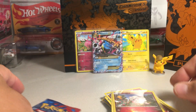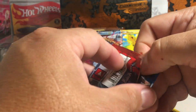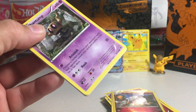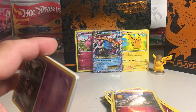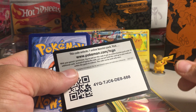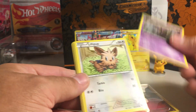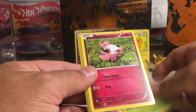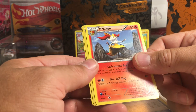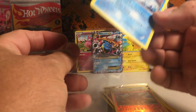Alright, we got one sleeve left — actually two sleeves left, so that means there's going to be a holo in here. That was the Blastoise pack by the way. There's the code. Card trick, Phantom, Lillipup, Inkay, Ladyba, Spritzy, Dunsparce, Evo Soda, Braixen, Solrock, and yes — Lapras. We did end with a holo, so that's good. Thank you, Captain Pikachu.